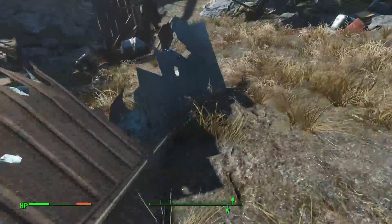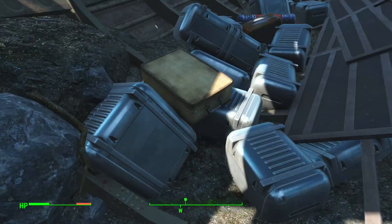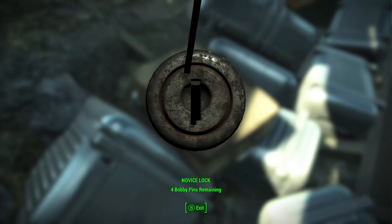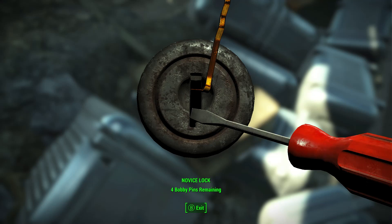Is this all luggage and stuff but we can't open it? I think so. That's too bad. Suitcase — okay, so we can unlock this one. Oh. Nope. Okay, we broke it. That's fine.